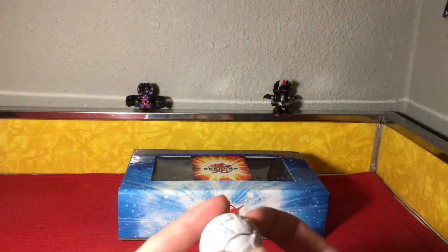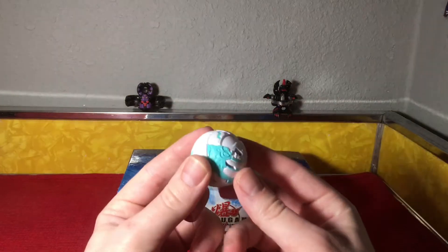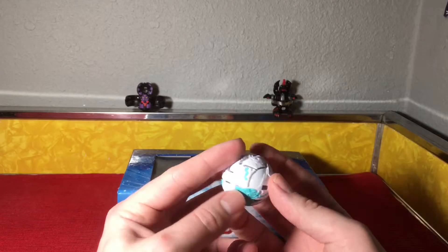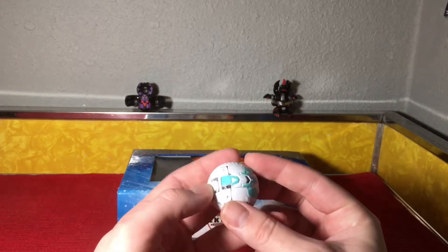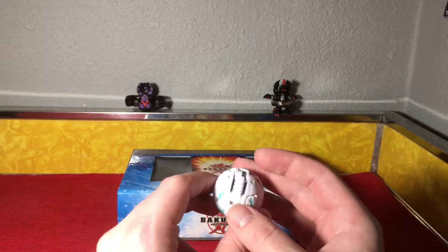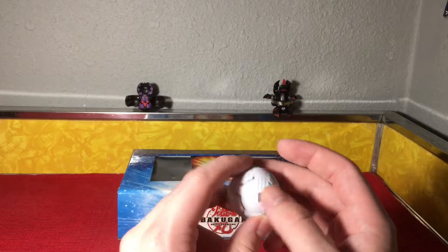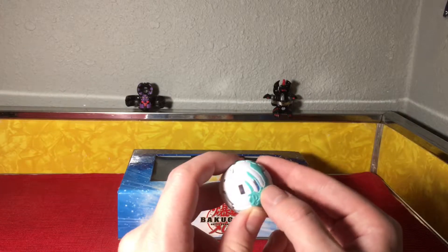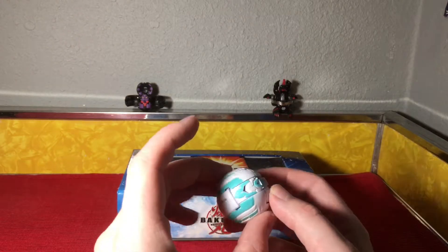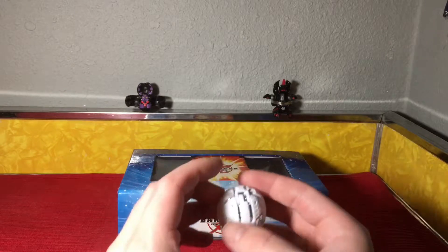Here is Pegatrix in ball form, looking really nice. I love these teal accents on the pure white ball — they really revamped Haos and it looks so much better this time around. You can see his wing feather details on the surface and it just looks so good.